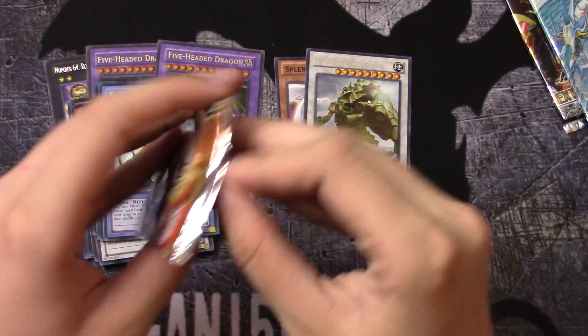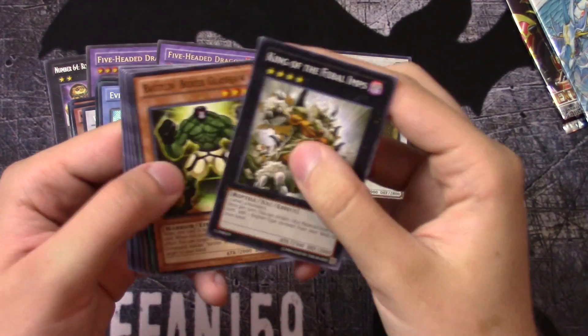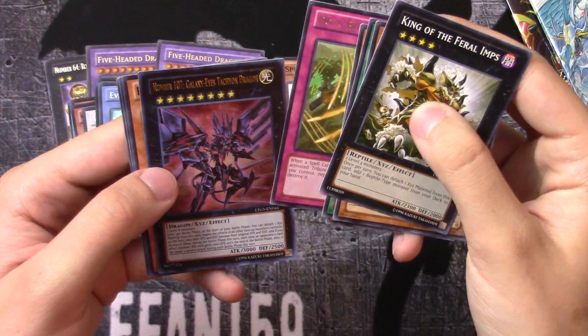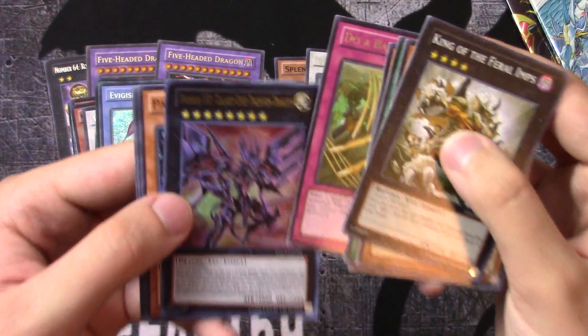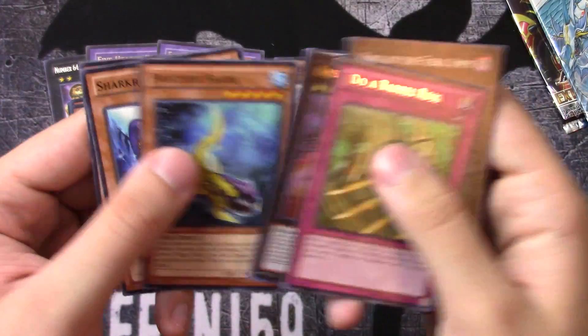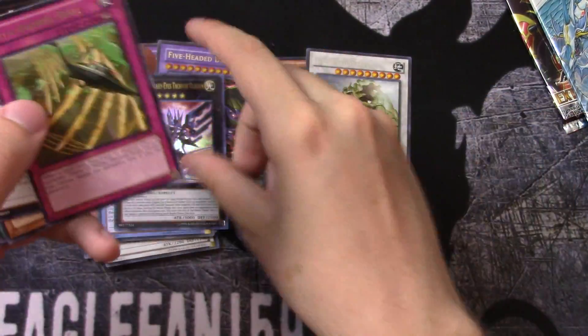We'll do the Tachyon Galaxy — of course the Dragon Ruler set. Number 107 Galaxy Eyes Tachyon Dragon Ultra! That is awesome. It's definitely a really cool ultra to get.